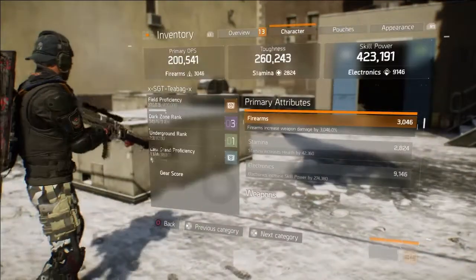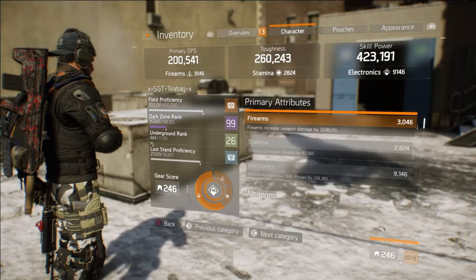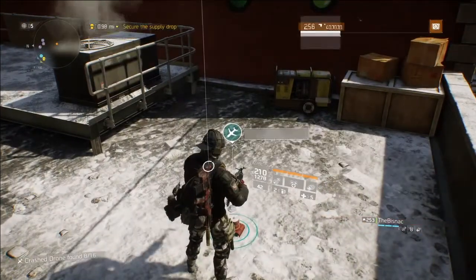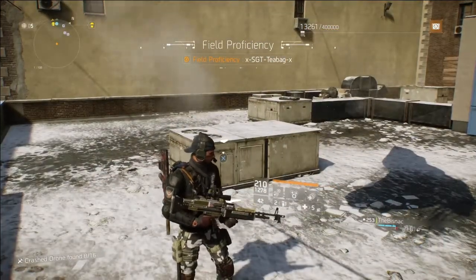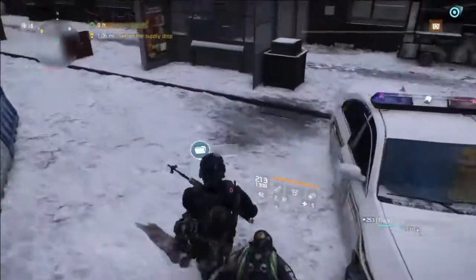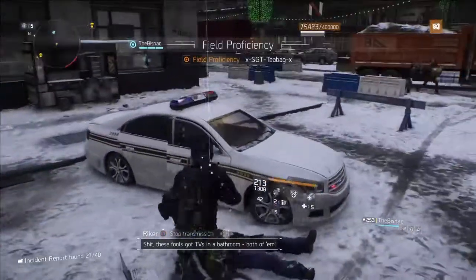As you can see here, I have just over 300k on my Field Proficiency, and as I pick it up — 110,000 XP — and the Field Proficiency Cache. So basically, it is a Field Proficiency Cache every four to five minutes, and all you're doing is gathering intel for the game.